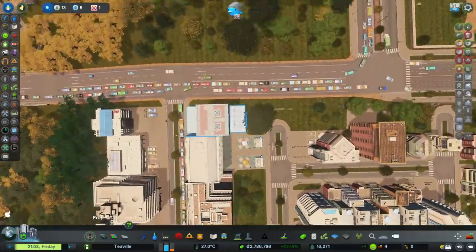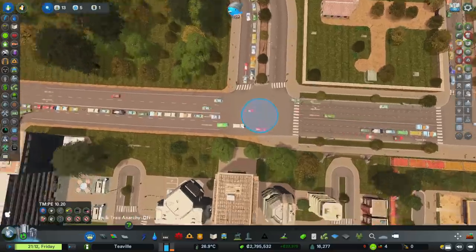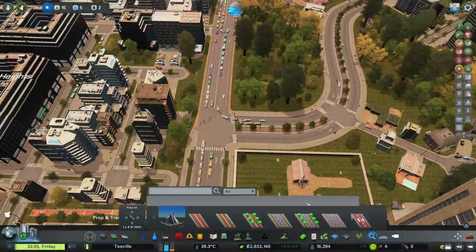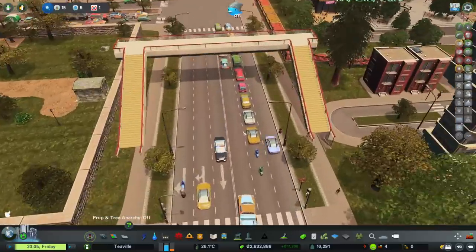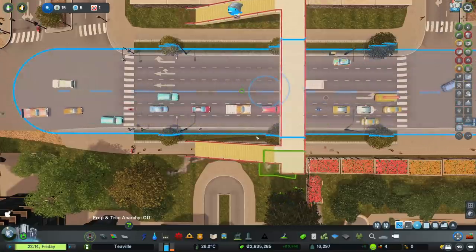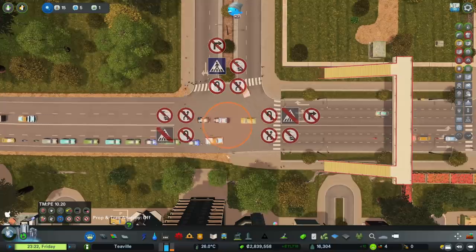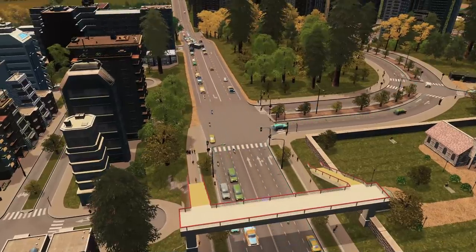We'll see how that goes - that should be fine. I'm actually thinking about plopping some traffic lights in rather than just dropping a roundabout in there. That might just let this go a little bit better. I'd also like a pedestrian crossing bridge over the top there - there's the pedestrian bridge, like that. I'm just going to use the move it mod to line that up a little bit better. Hopefully people will use that instead of crossing over, and we'll encourage that by saying no crossing here, no crossing there - you have to come over the top.